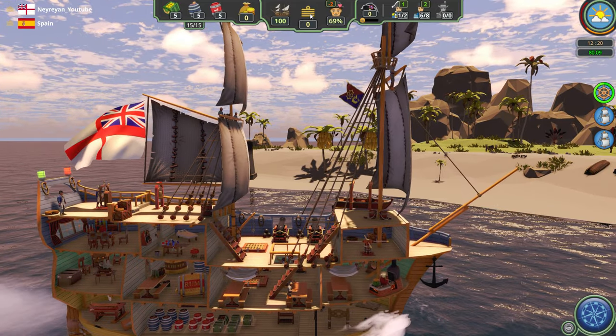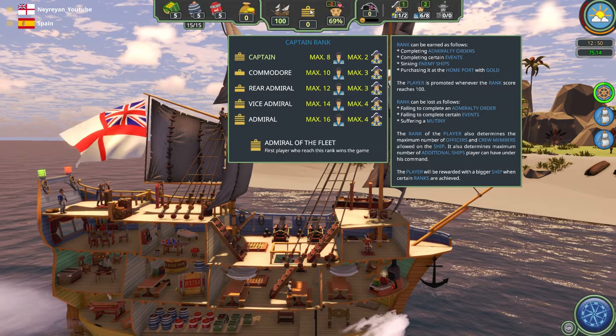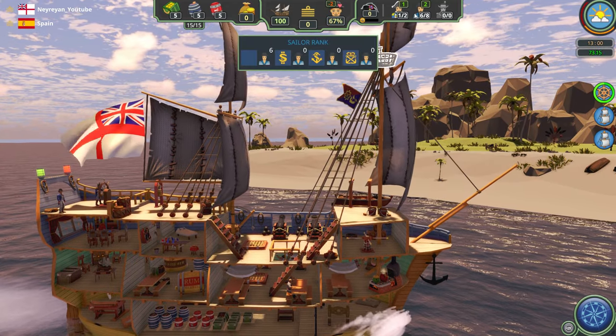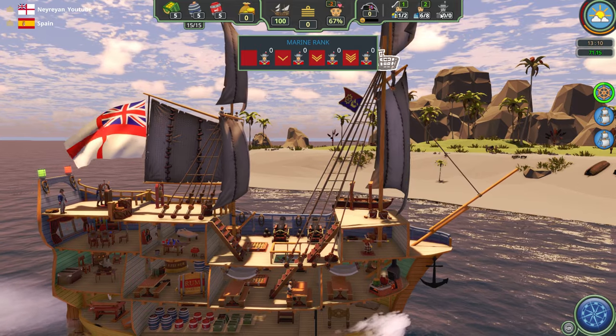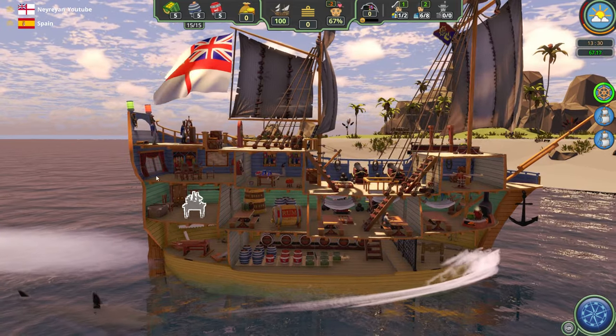This is the level 1 ship — you're basically a simple captain here. You have a maximum of 2 officers and 8 sailors, which is really bad, and you can't have marines at this rank. And only 15 cargo. That's pretty bad — you don't have all the stations available.